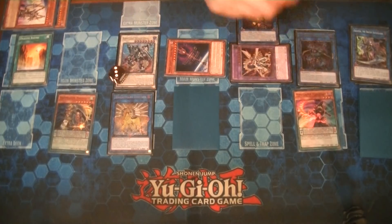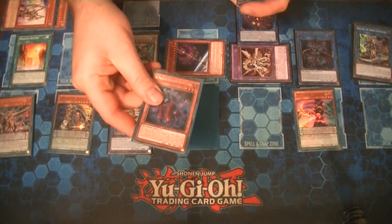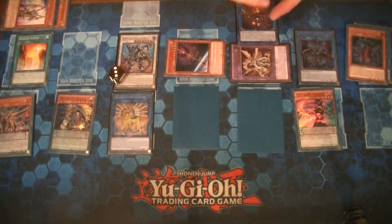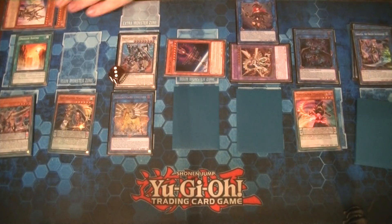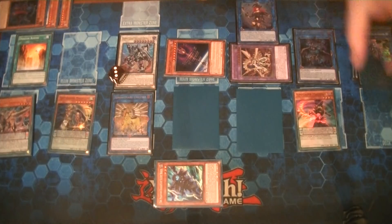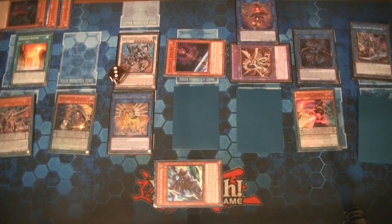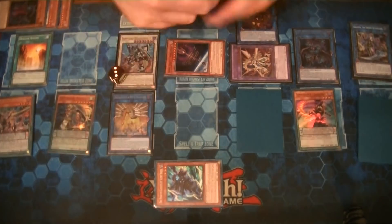Summon Sorceress's effect summons World Wand to the field. Using Darkworm alongside Galatea, make Rusty. Rusty's effect triggers and we dump the Cloak so we can set one of our Fog Blades — we already have one Fog Blade now. Use the Cloak's effect, banishing it, to add Phantom Knight Silent Boots to hand. I want a zone free on my field for Strudo because I want the Strudo to come out as a Level 4, which I can do with the Boots.